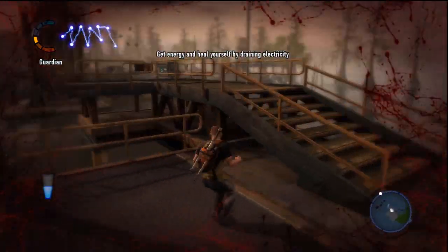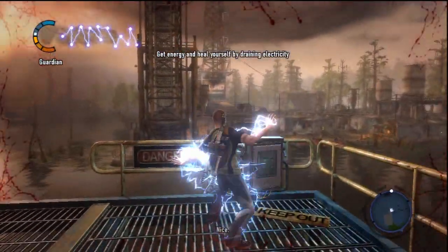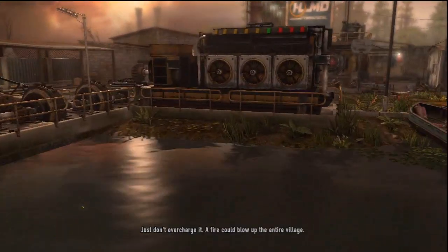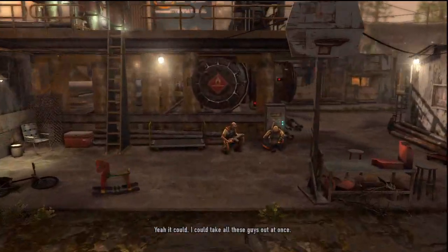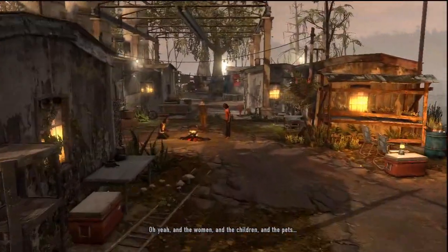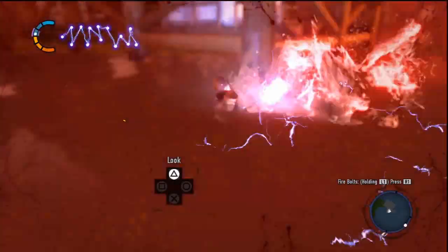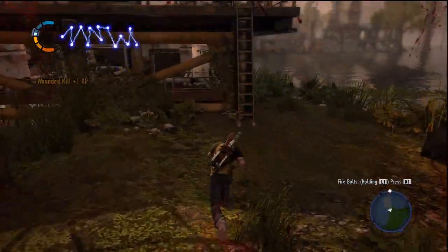Oh, I guess we can't really drain that. Why not? Oh, there we go. Nice. Cole, looks like you could lower that bridge if you give it some power. Just don't overcharge it. A fire could blow up the entire village. I could take all these guys out at once. Oh yeah, and the women, and the children, and the pets. That doesn't seem like too bad of an idea. Oh my God, why are we already in the water? Not cool. I think I fell off during the cutscene.